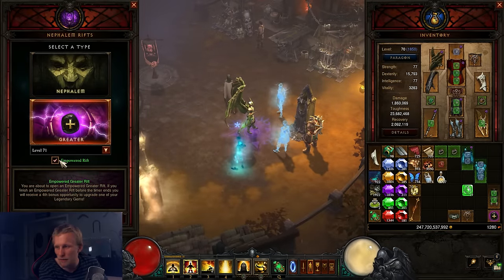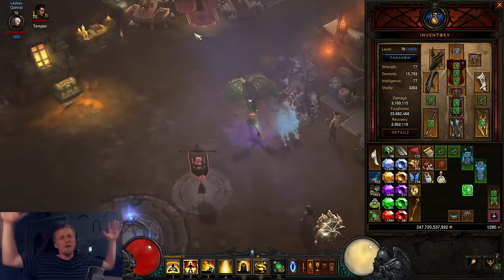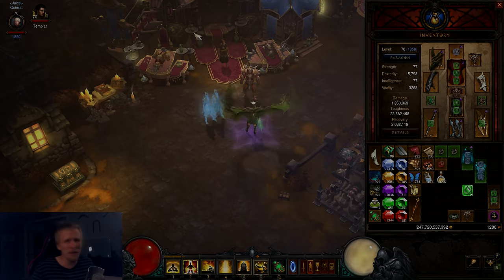Empowered rifts are costing around 300 million gold right now, which is an insane amount. But otherwise guys, that is the One Punch Monk. Hopefully you enjoyed the guide and hopefully you're going to enjoy the spec. Until next time, peace the hell out and have a good one boys.